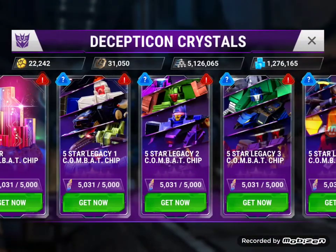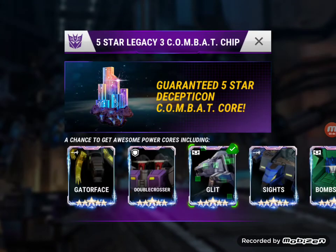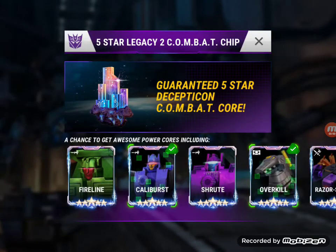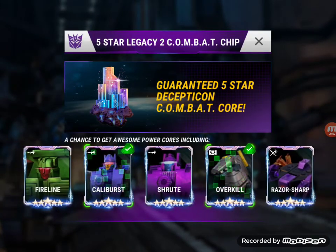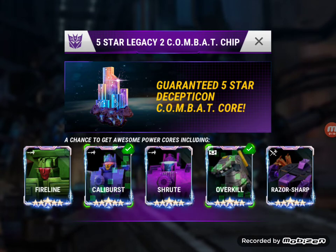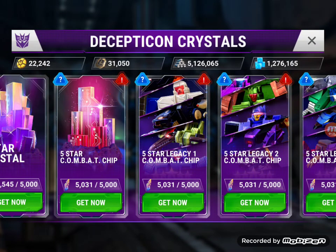We go in and we are going for Legacy 2. I believe Fireline would be a good one to get. I am going for Shrewd to power up my healer for my war team, and if we get Razor Sharp, he has a stun effect so he will be useful. Ideally we want Shrewd, but second I would want Fireline, and then Razor Sharp. Let's go ahead — Legacy 2.